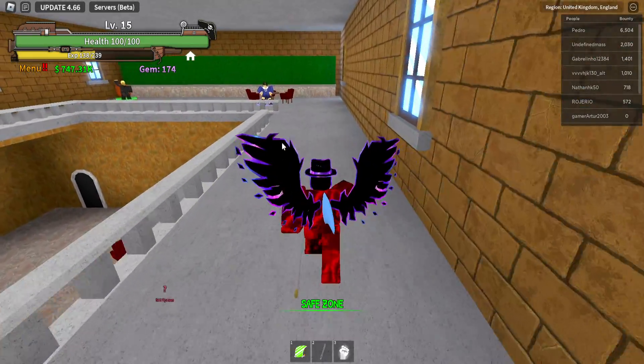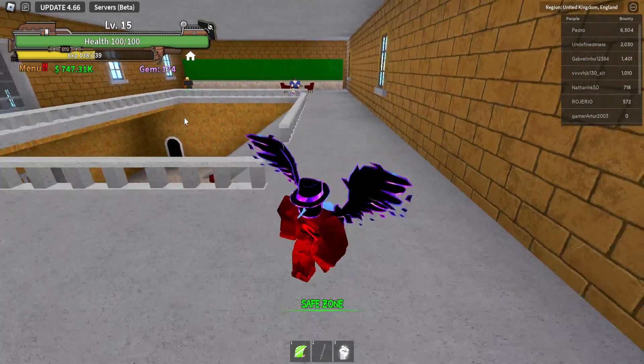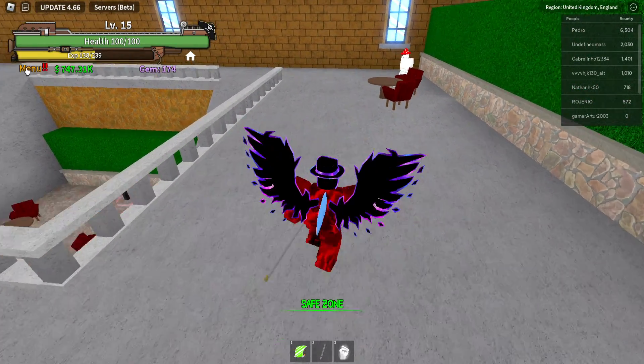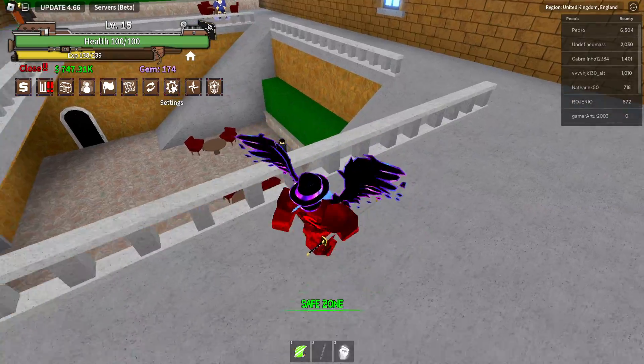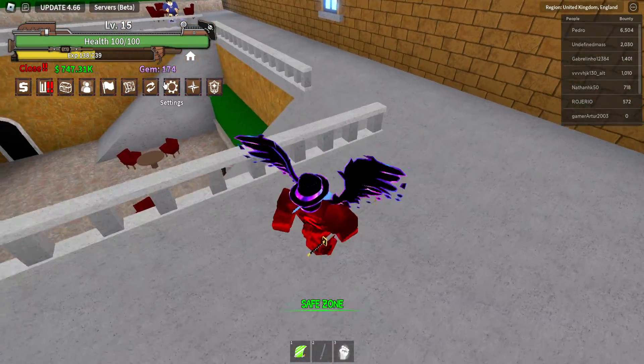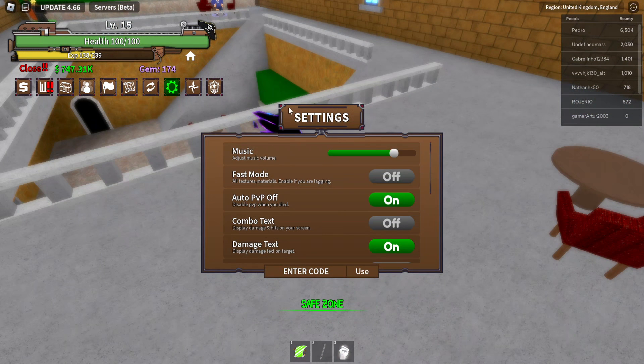To redeem the codes in King's Legacy, you need to go to the top left of your screen where your health bar is. On the left side of your money you'll see a menu button — go and click Menu. Near the end of the icons that the menu opens up, go ahead and click on Settings.